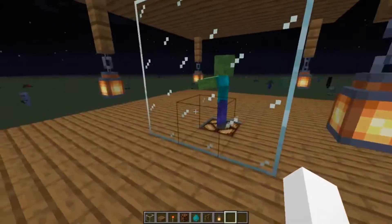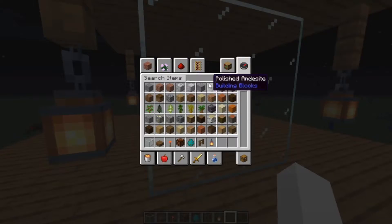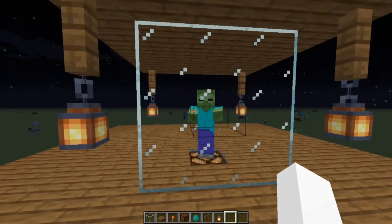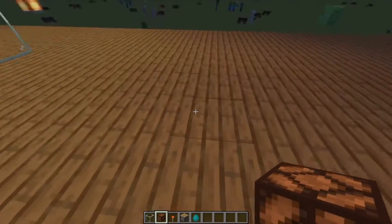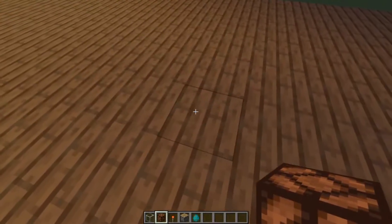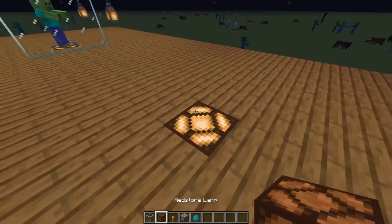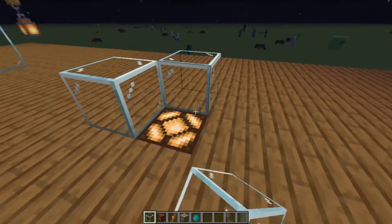You can literally do this with any two-block or three-block high mob or entity. So what you need to do is basically the same thing — just get your redstone lamp in there.